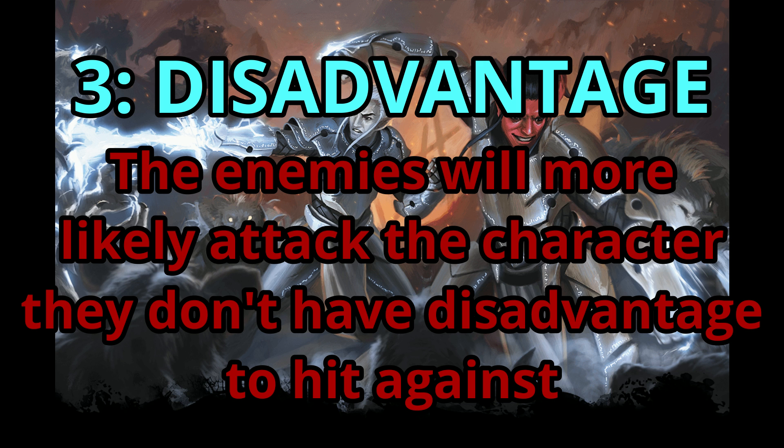The blur spell. The dodge action. Invisibility. Though there are some methods to impose disadvantage that aren't really going to impact enemy targeting decisions. For example, a light cleric can impose disadvantage on an attack with their warding flare ability, or a character with the protection combat style can impose disadvantage with that, or a battlemaster's steel defender can impose disadvantage on an attack. But since that disadvantage isn't in play until after the enemy makes their decision on who to attack, it's not really a discouragement — though if an enemy learns that the steel defender imposes disadvantage on attacks but not against itself, that might incentivize attacks against them.